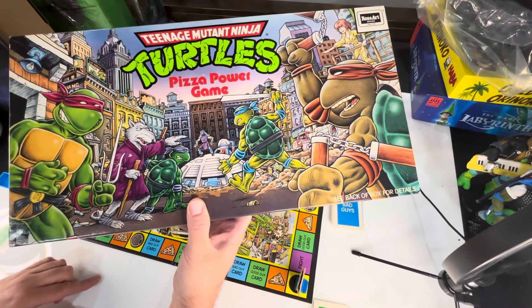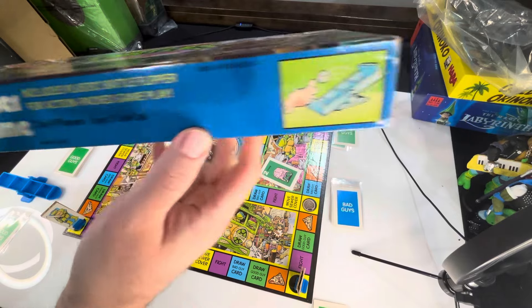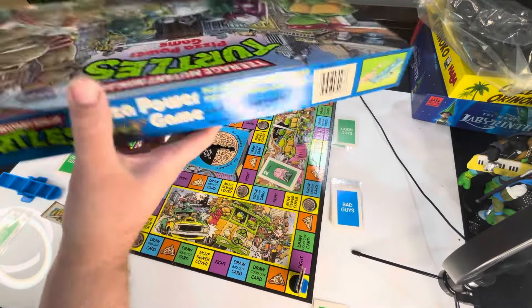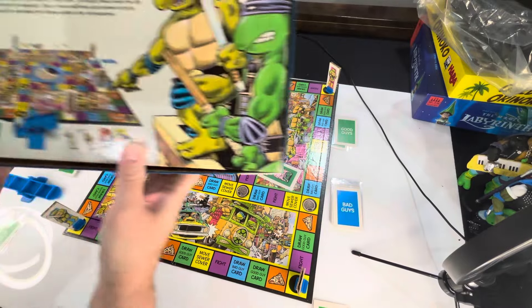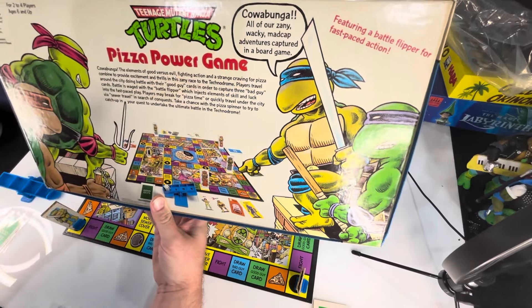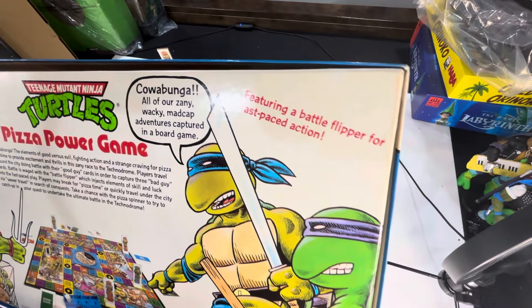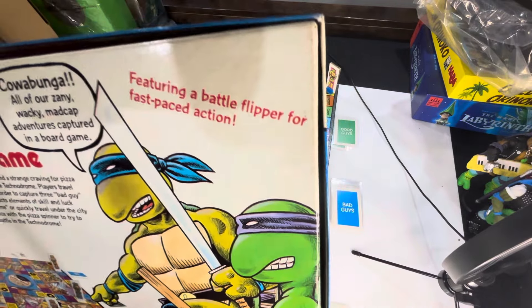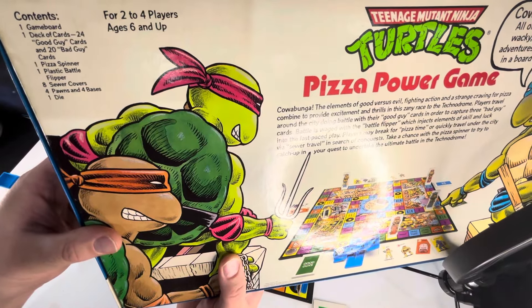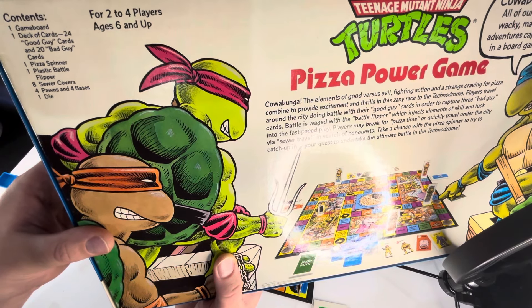We're going to take a closer look at all the artwork. I'm actually going to show you a couple of rounds of the game set up and ready to play, and then we'll take a closer look at all the art — because that is really the draw, honestly. The fantastic, wonderful 80s artwork here. We'll take a look at the box now — it's just glorious, really fantastic.